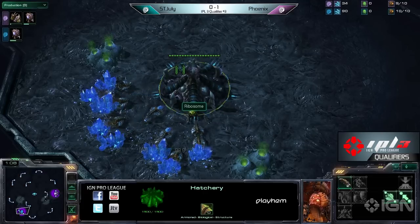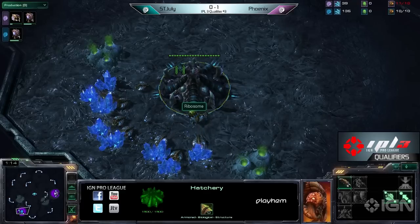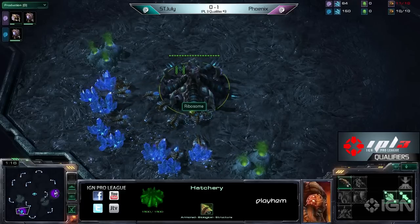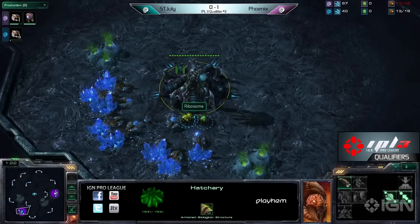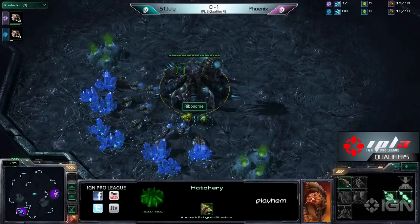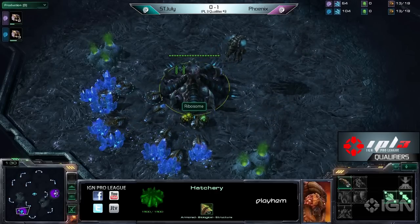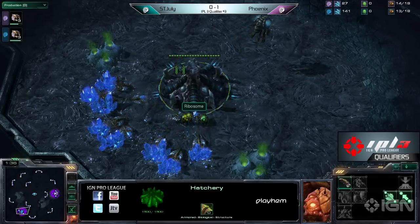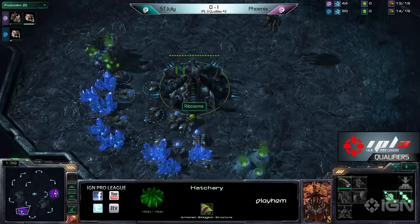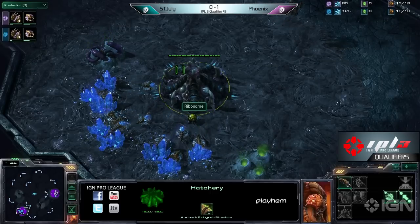It's so close. I agree. Ten pull is actually pretty common. Seven pull is really common as well. We don't actually know whether that was a seven pull or a ten pull — I think it was a ten pull, might have been a seven pull. I don't think Phoenix really was that cheesy. He just had a bunch of roaches, produced a bunch. He knew he had a timing to attack. If he misses that timing, he's basically contained and can't move out. It's risky. And that's the thing about ZVZ — it's all in.